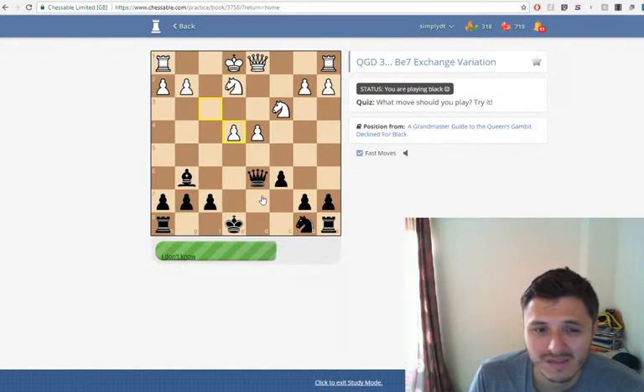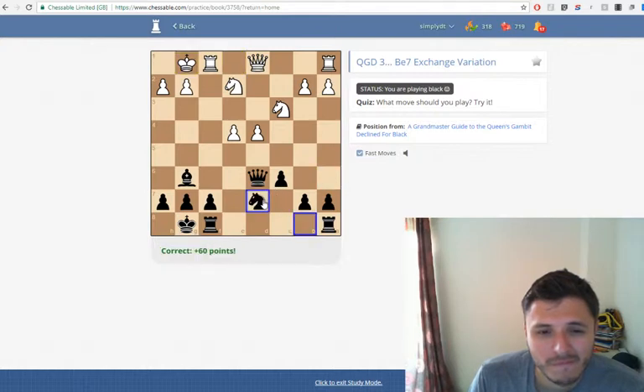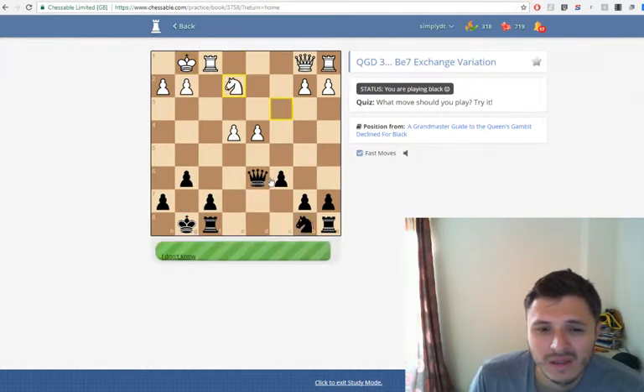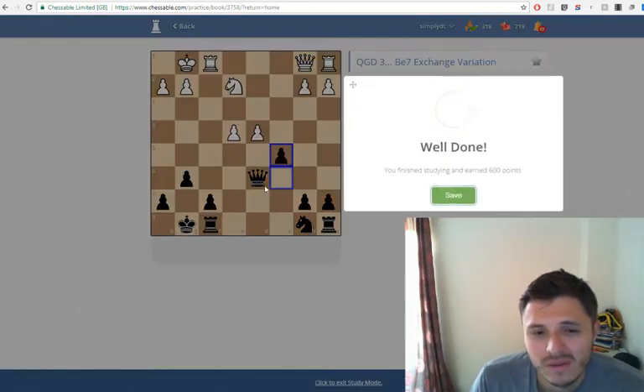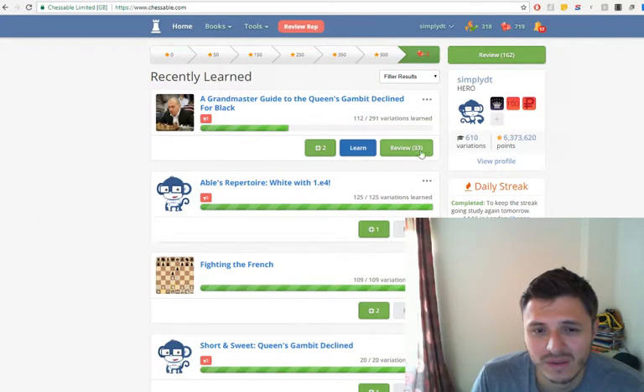Knight d7 here. Bishop h5 doesn't look good, I don't see any tactics. I guess it's castles now. There we go — knight, now knight to d7, then c5. I don't even have to play knight to d7; I think it goes c5 because I have the chance to do so. I reviewed 10 positions successfully, didn't get any wrong — so that's good.